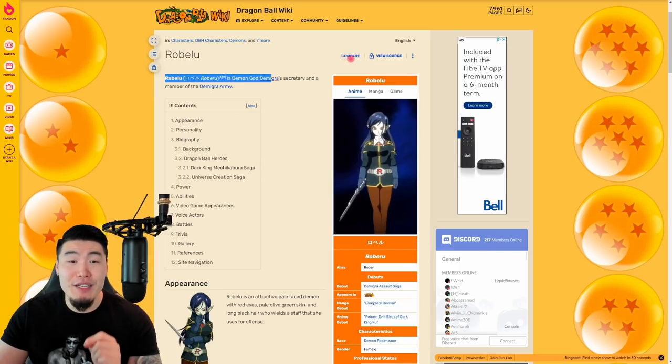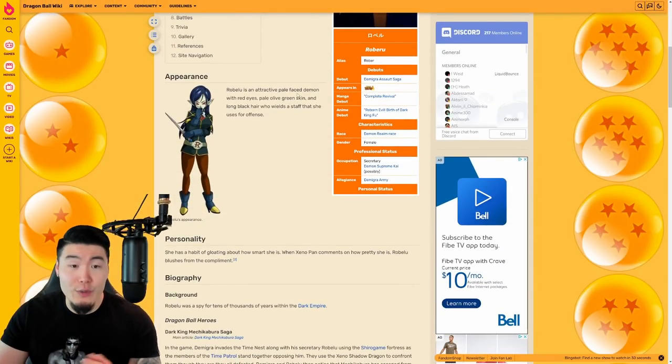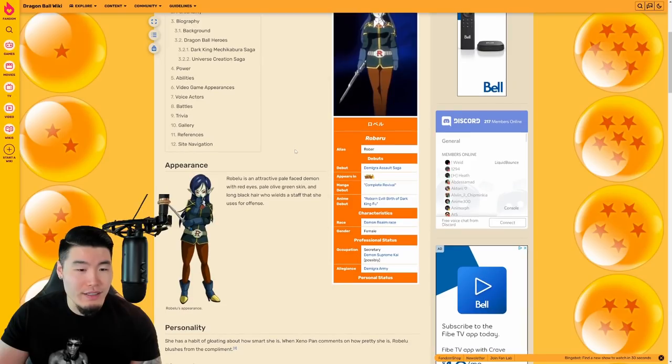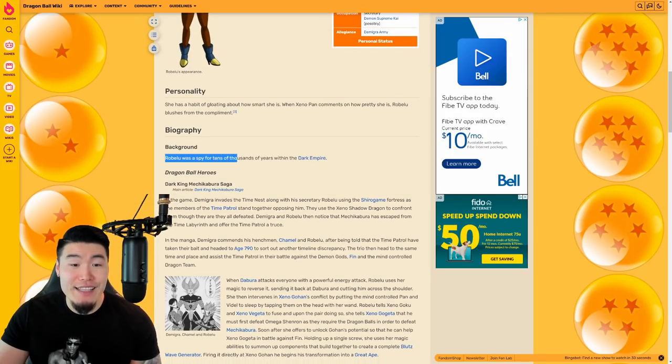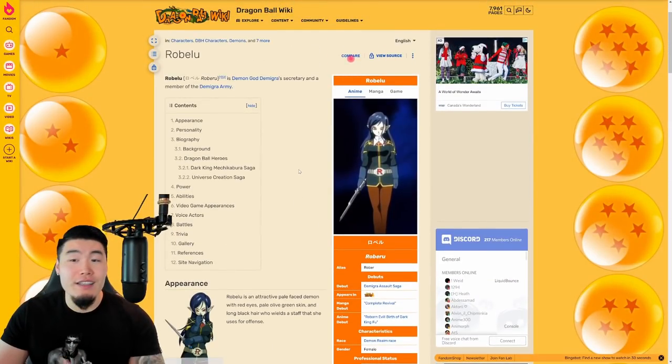So apparently, Robelu is Demon God Demigra's secretary and a member of the Demigra army. Robelu is an attractive pale-faced demon with red eyes, pale olive green skin, and long black hair who wields a staff that she uses for offense. They say staff, but that looks like a sword to me. She has a habit of gloating about how smart she is. When Xenopan comments on how pretty she is, Robelu blushes from the compliment. Robelu was a spy for tens of thousands of years within the Dark Empire. Basically, what you need to know is that she works for Demon God Demigra as his secretary and is a member of the Demigra army.